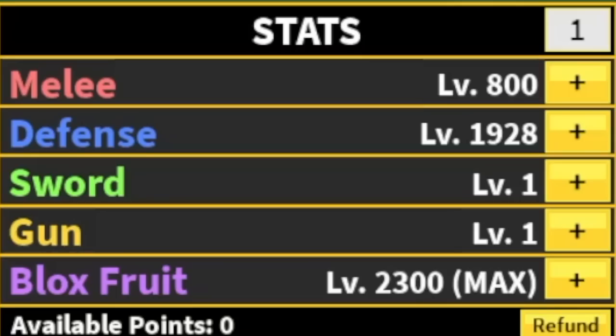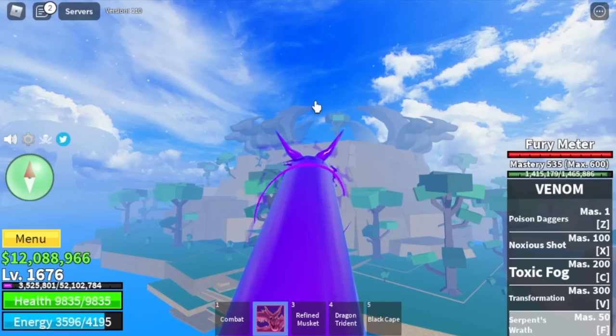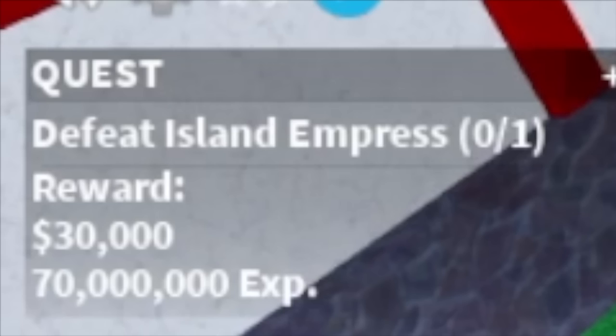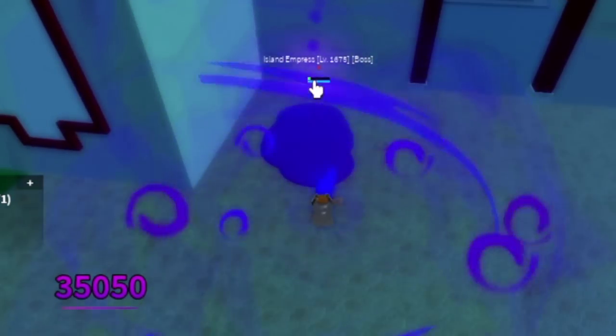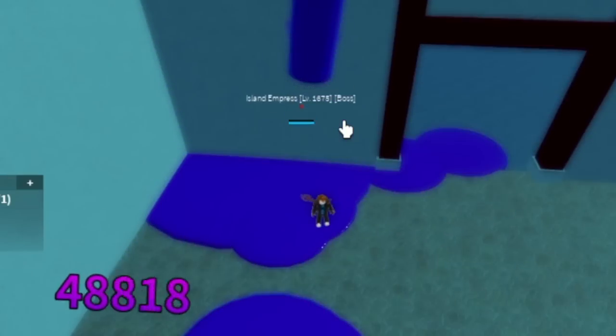Checking our stats: max Blox Fruits, Defense 1928, nearly Melee 800. Next island is the Hydra Island. We're going to go straight to the Empress — just Wall Strat. Lure her inside her castle and Wall Strat. Easy.